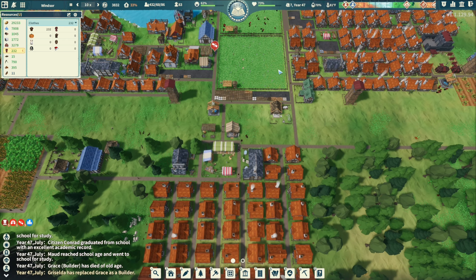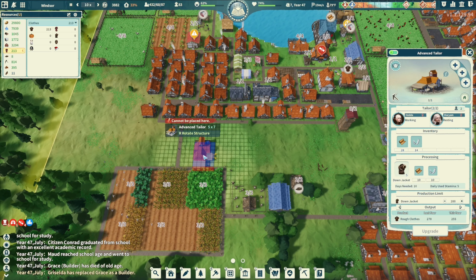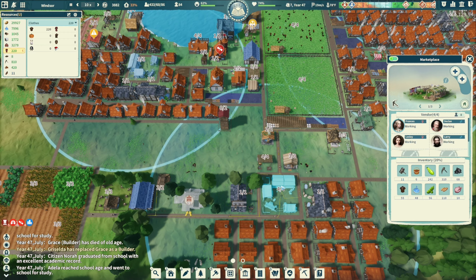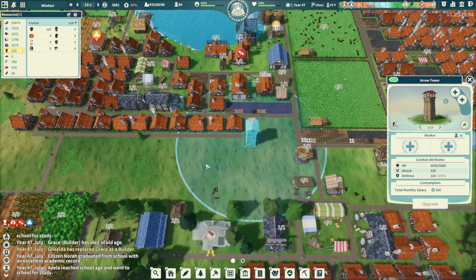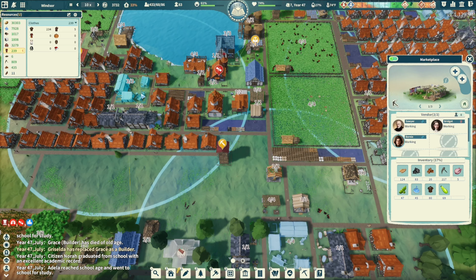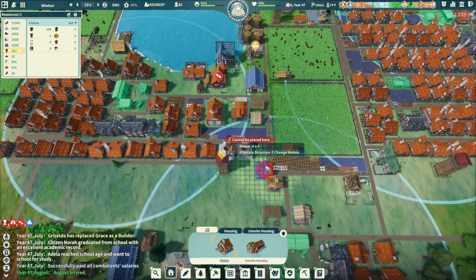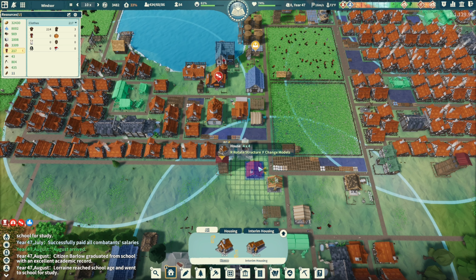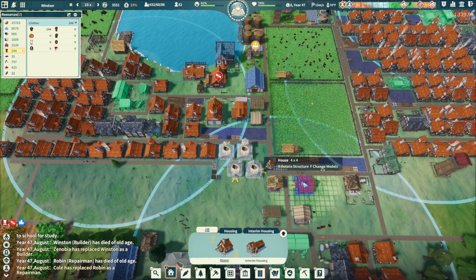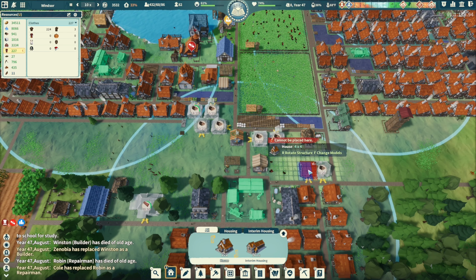Let me get a second tailor placed. This tower can probably go away, and I'll get some houses lined up over here in all the spots I can't put a house otherwise.